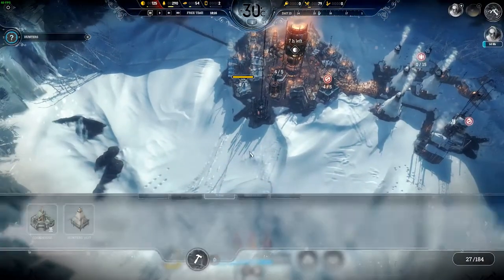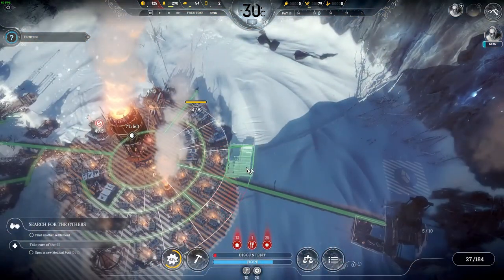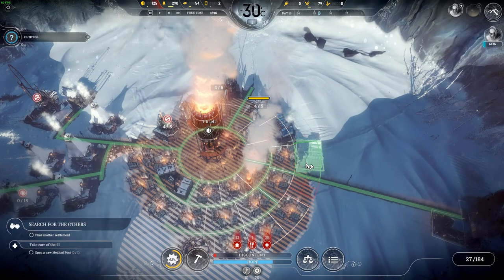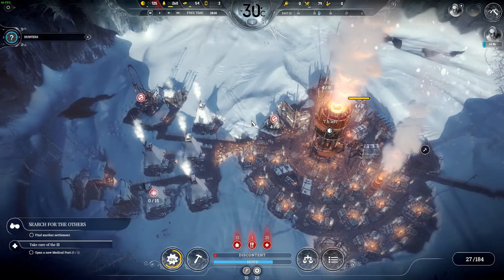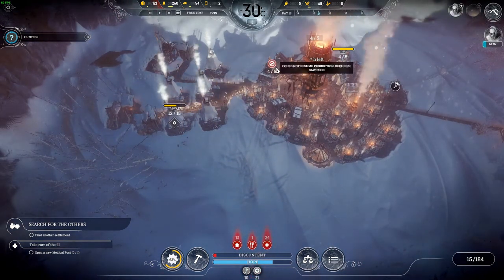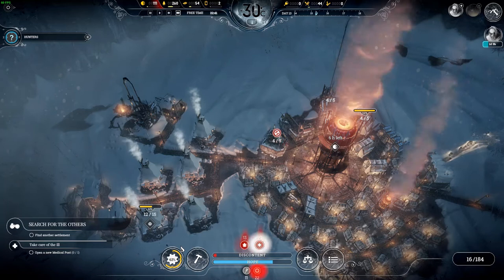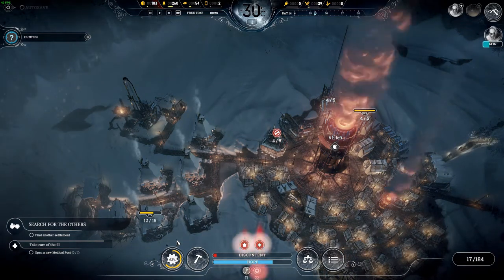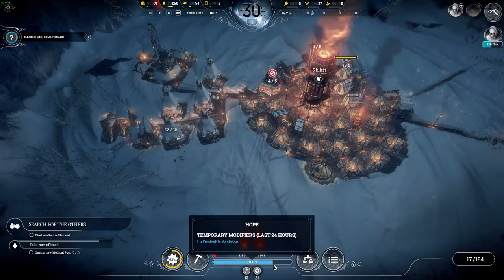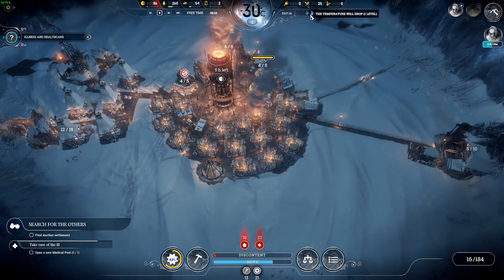Let's see where we're going to build another sick pad — it needs to be placed in a warm spot. I think that spot will work with 15 people working there. We're almost done. Let's hope the hunters bring in food, and if not, we're going for optimization. We've got a lot of people with amputees — they don't work, they only eat.